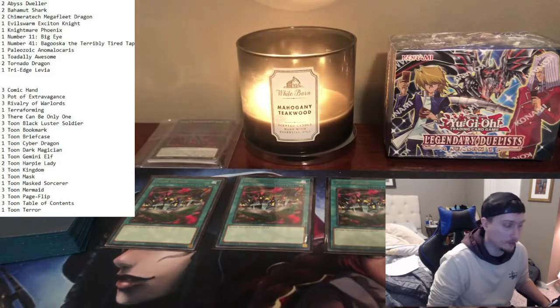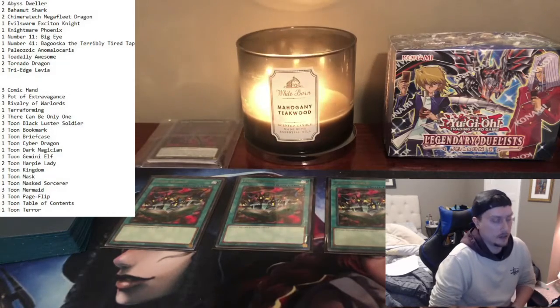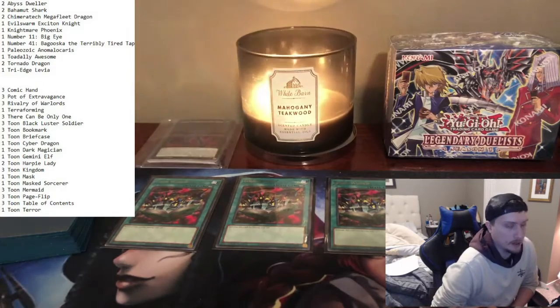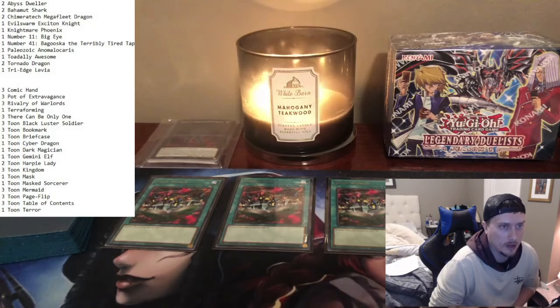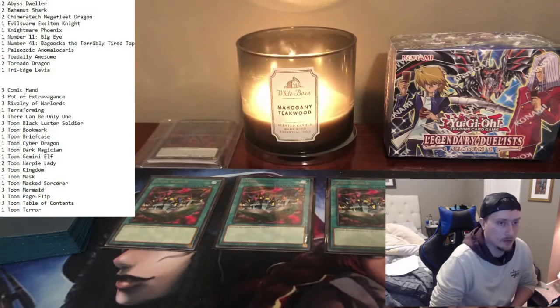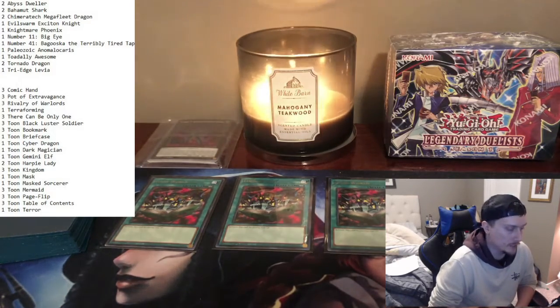Hello, today we're making a Toon World deck. We got all the cards in the mail and a couple boxes of Legendary Duelist Season 1 that we're going to open, see if we can pull some of these Toon World deck cards. Some of you might have seen this deck before. We're making a budget version, swapping out cards like Pot of Extravagance, Toon Black Luster Soldier, and Toon Page Flip for budget alternatives.